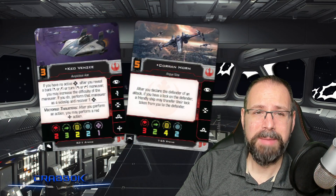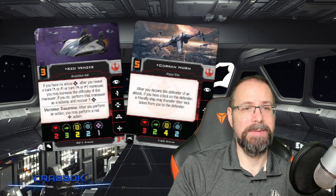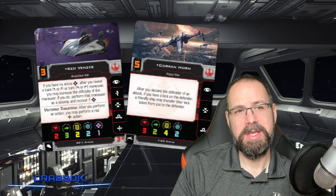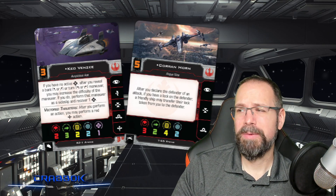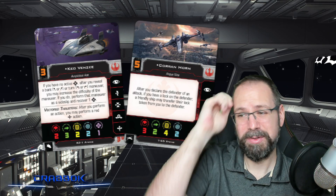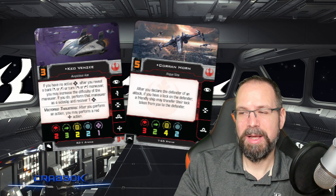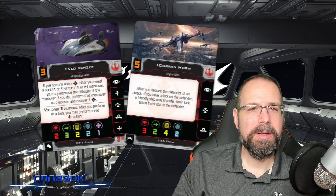We're going to take a look at a couple of pilots spoiled in a recent article from Atomic Mass Games. First off, we're looking at Corrin Horn and Keo Venzi. Corrin Horn, you might remember from the expanded universe, now Legends. I could have sworn Corrin Horn was going to have Force or something like that — I thought they were going to sneak some Force on him — but they did not, apparently. But we do have a cool ability.